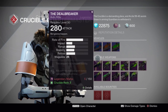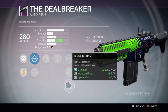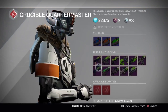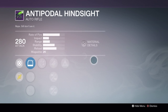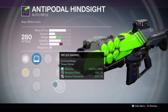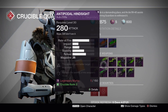The auto rifles the Crucible Quartermaster has are the Deal Breaker, which has a pretty good roll - crowd control and counterbalance is good. It's got brace frame which is not bad for an auto rifle, but in my opinion the Hakke auto rifles just fall behind a bit. The Antipodal Hindsight has quite a good roll on it with Hidden Hand and Rodeo and also has a bit of stability in the middle. Both auto rifles are not bad, but at the moment the only auto rifle you probably really want to be going for is a Doctrine of Passing.